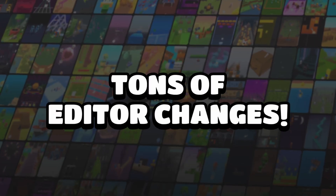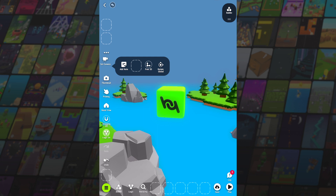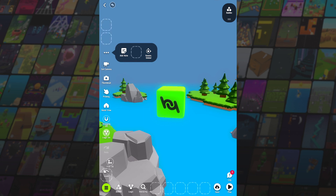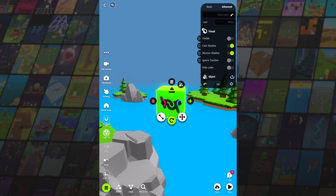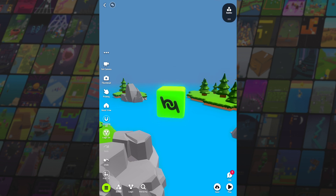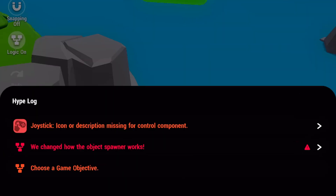The editor has gone through the biggest changes making it much more intuitive when you're editing Hypes. We got rid of the quick menu on the left and replaced it with floating buttons that you can customize to your own liking. Also the duplicate, actions and remove buttons have been moved to the gizmo which makes creating Hypes much faster. When creating a Hype there's now a new editor log which shows you important information regarding your Hype. For example if it's missing instructions on how to play or other errors that will prevent you from publishing they will show up in that log.